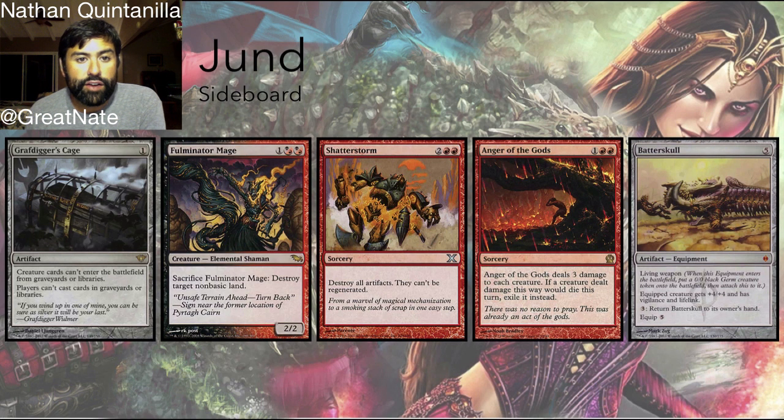Some cards you might see from Jund's sideboard: Grafdigger's Cage, primarily against Birthing Pod decks. They typically run Fulminator Mage, which can be an absolute beating against greedy mana bases — it provides a creature they can attack with while denying their opponent mana. They can bring in Shatterstorm against artifacts, sweeper effects like Anger of the Gods, and value spells like Batterskull.